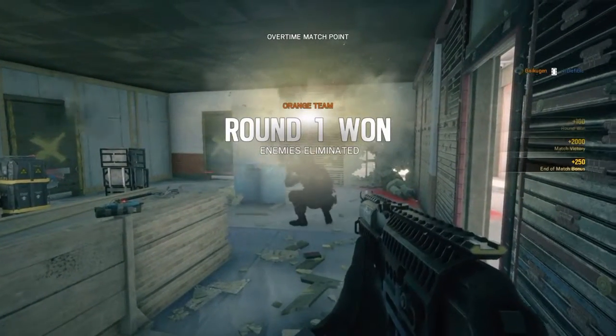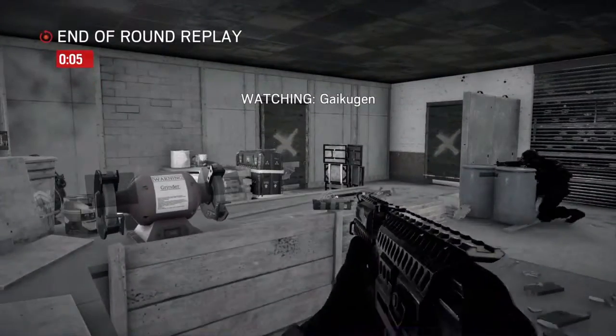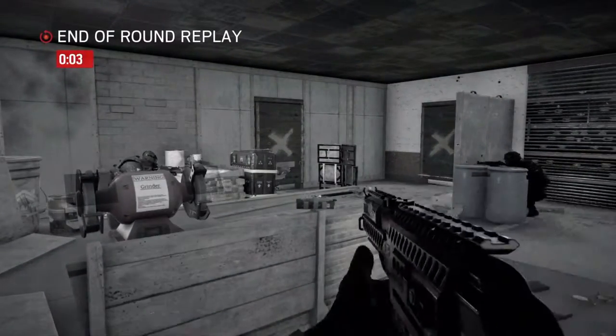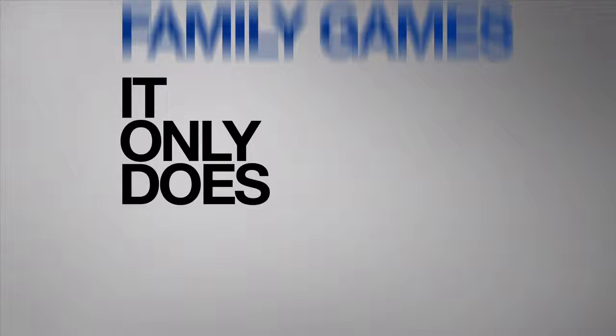That's one effective way of using a C4 — just leaving it within hearing range and blind spots. This way, you can protect yourself around corners and whatnot. And with that, I hope you liked the video. Make sure you sub if you haven't already subbed, and I will holla at y'all later.